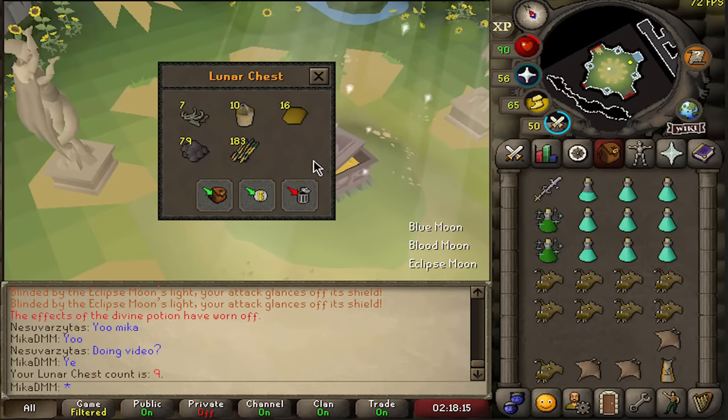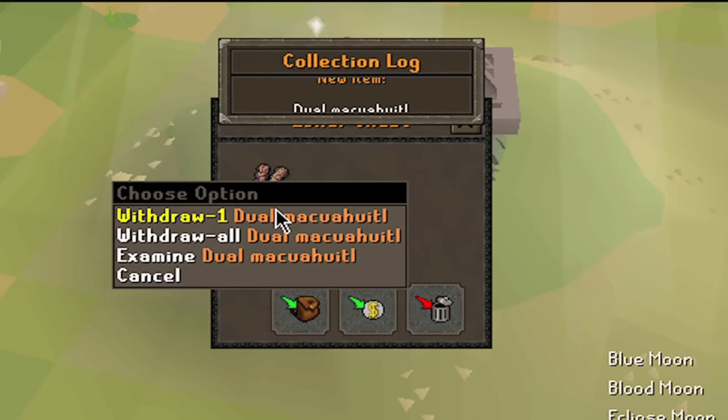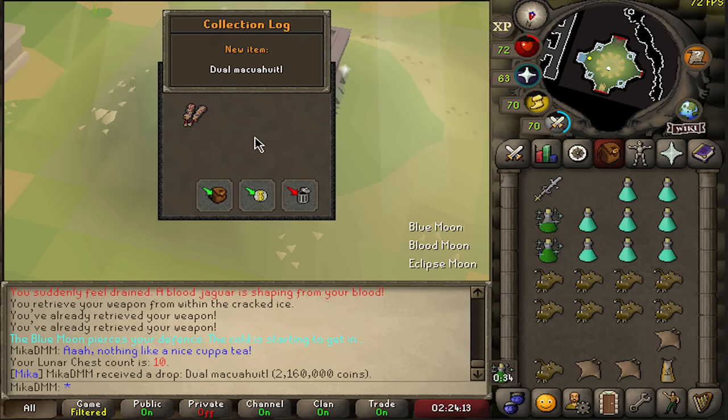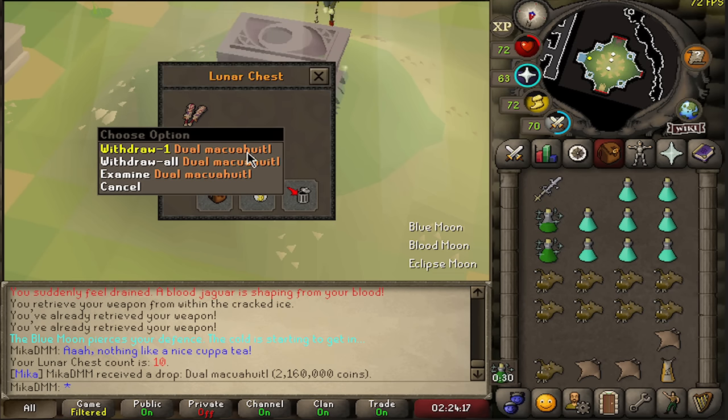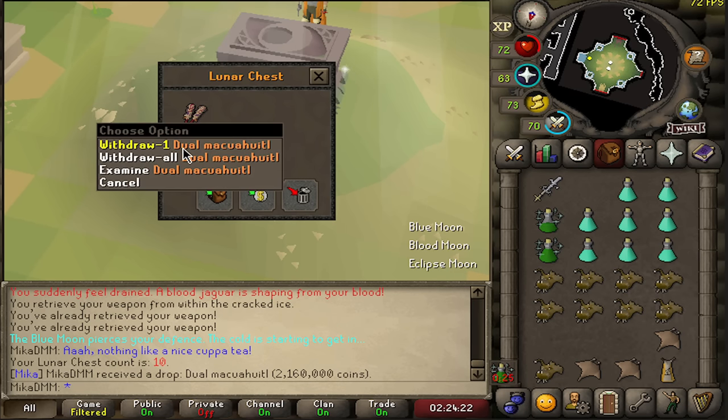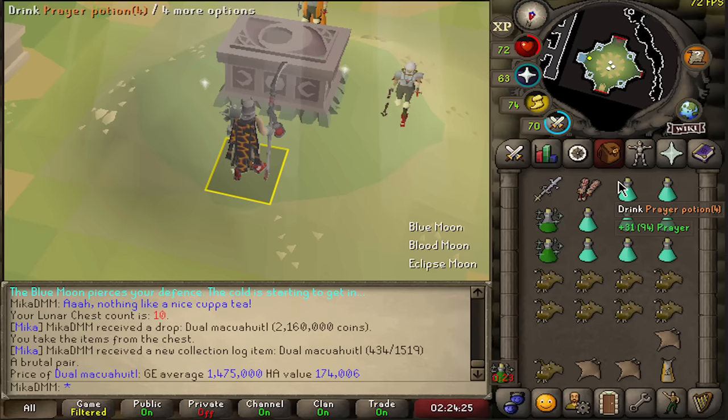I really hope I can get some Uniques. Surely! There it is at 10kc - we get Dual Makuhuitl. Let's go. Surely this sells for a crazy number. Since we got a drop, I'm now gonna Google it and learn what this does. I don't want to equip it if it works like Barrows.